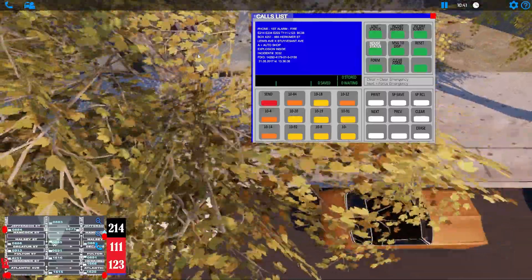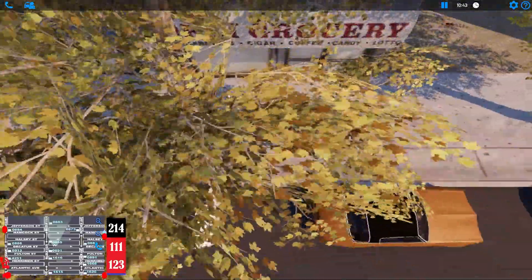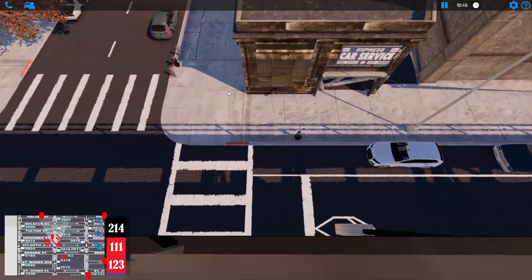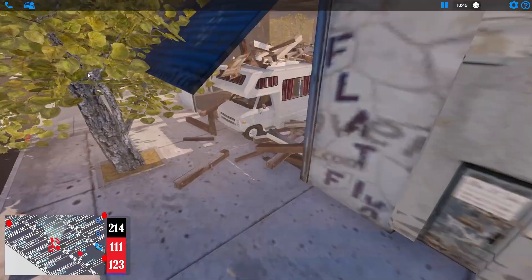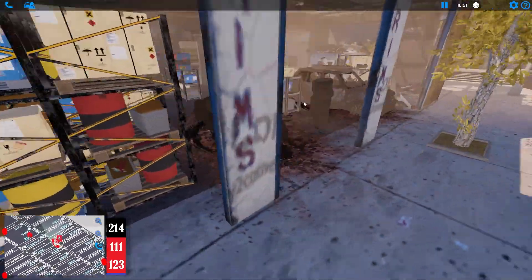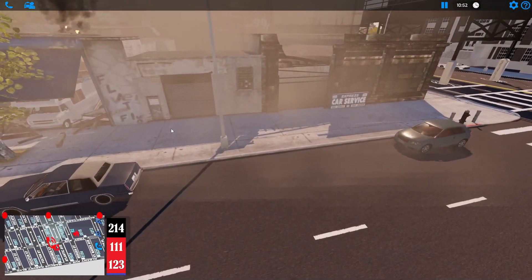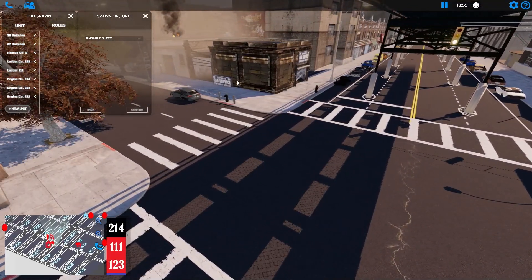We've done this one in the past, it's been a minute. Let's go back and see what it looks like — this is the auto-place right here. Yeah, okay — no fires or anything like that, but we will respond and bring everyone on the map.